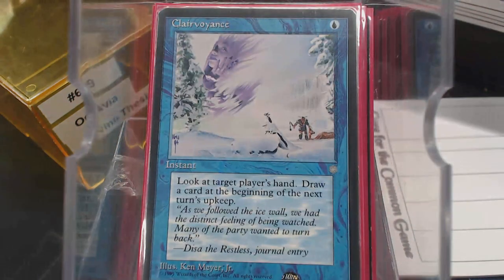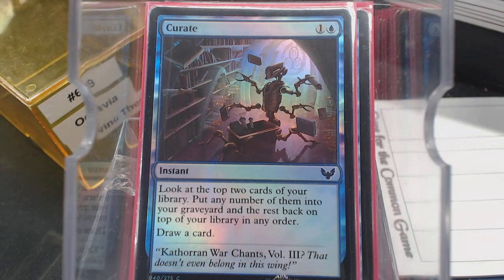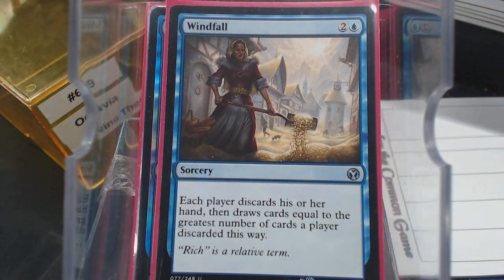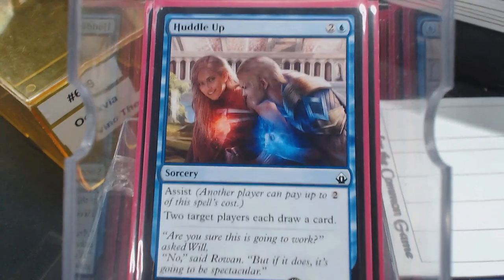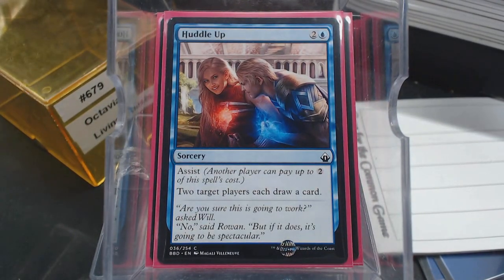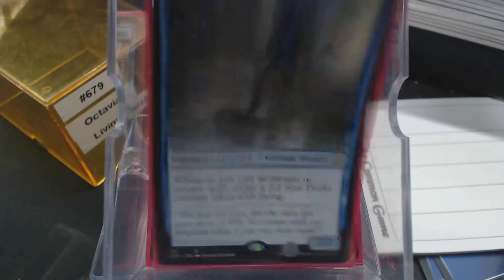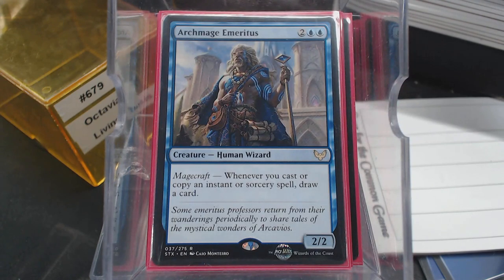Clairvoyance — a delayed card draw. Cerulean Wisp — if turning a creature blue ever matters, it's going to be beautiful. Curate — it's two mana but it draws you a card. Windfall of course is just a great card. Introduction to Prophecy — scry to draw a card. And then Huddle Up — I figure somebody's willing to donate two mana for a card, so this can become a one-mana card draw. Now with all of that, yes, I'm running Talrand. That's not our primary win con, but if it happens, it happens. Archmage Emeritus in this deck is nuts — whenever you cast or copy an instant or sorcery, draw cards. That is what we really want.